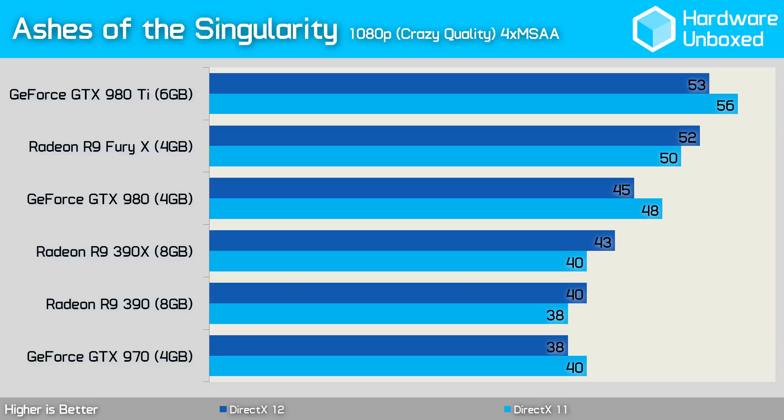Now we're going to compare the DirectX 11 and DirectX 12 results side by side. As you can see, Nvidia drops 2-3 frames per second under DirectX 12, which is troubling but not the end of the world. On the other hand, the Radeon graphics cards pick up 2-3 frames, which is great news for AMD fans.